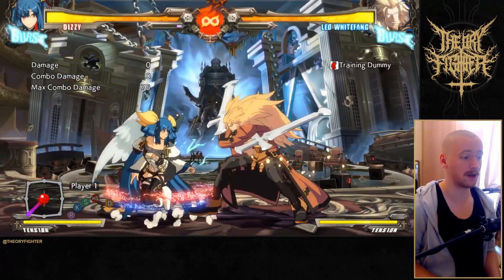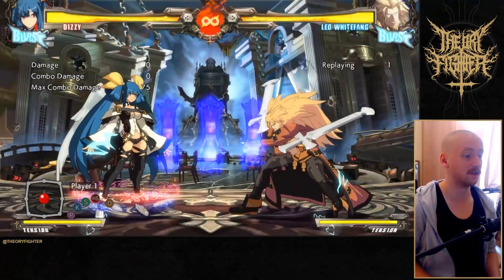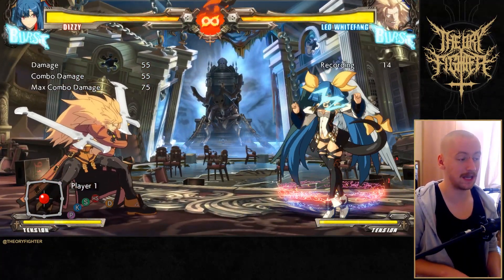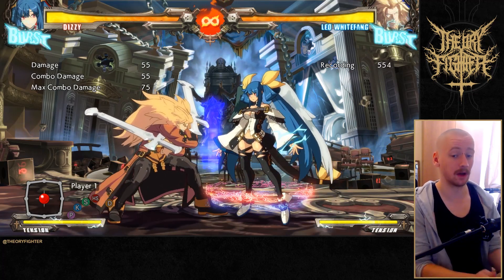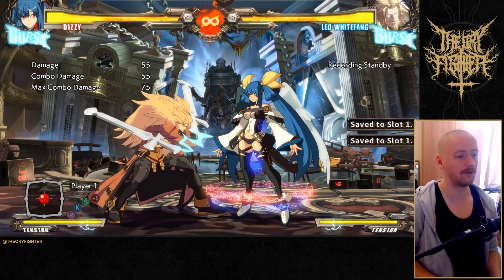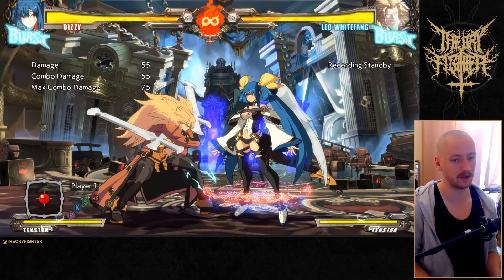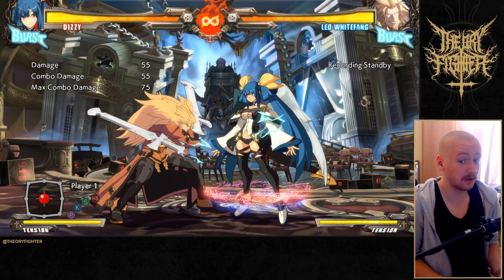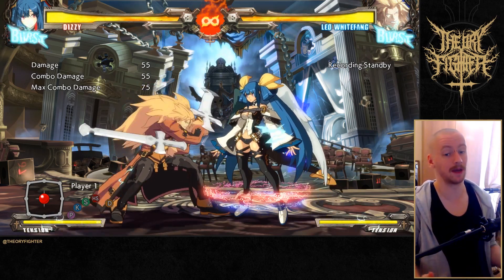What you have to do is instant block. Instant blocking against 5H in general is good, and I'll explain that in a second. So that's generally what you're going to do — IB it and throw. The reason it is good to IB 5H is you can see it pulls your character in. If you instant block you're going to be even closer, so the throw options are just way easier. You know he's not going to have spaced it at some mad range where you can't punish. If he does it right at the tip you're going to have a harder time punishing with a throw. With the instant block you'll have a way easier time punishing everything he does, and it's a slow move on startup so it's pretty reasonable to instant block it, especially in pressure strings when you're expecting it.